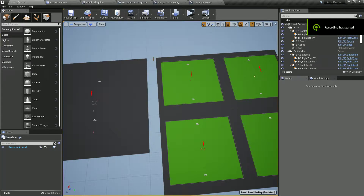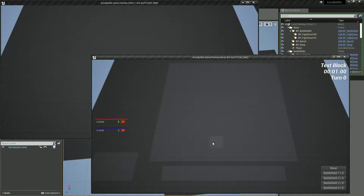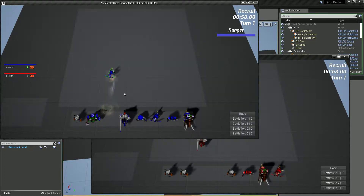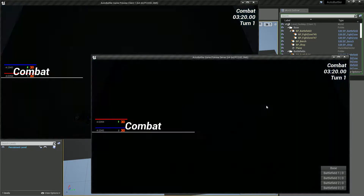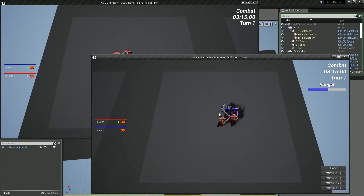Welcome everyone to this new live development video about building an auto battle game. In this video we're going to make it so our kill feed is team colored, because right now when we end match it's not clear which team finished the combat and who won or lost. So we're going to make it clearly understandable what the result of the match is.